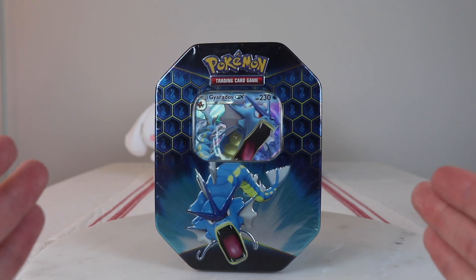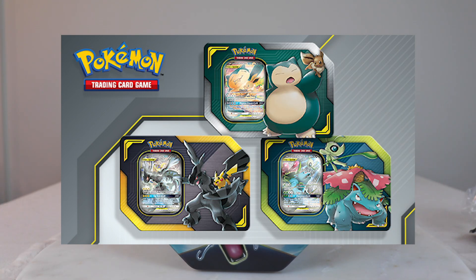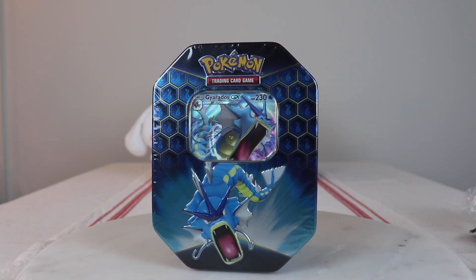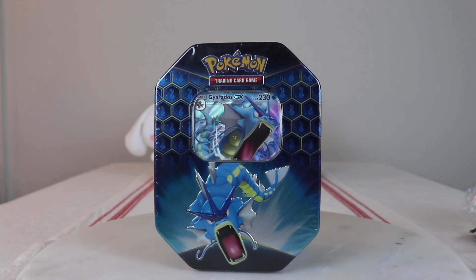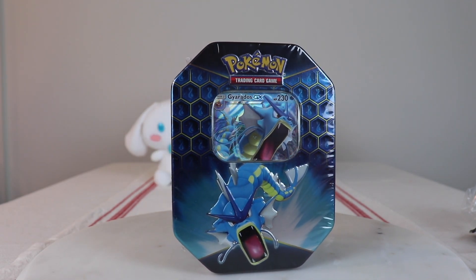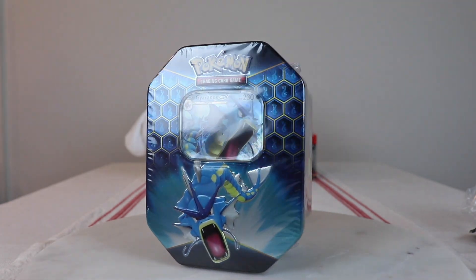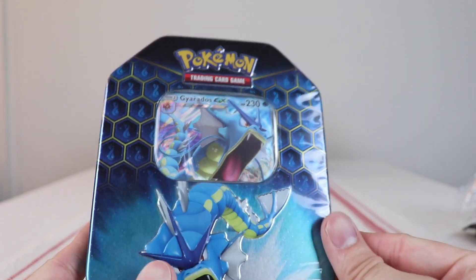They had them for like the Snorlax EV, Zekrom, Pikachu, Mew, Mewtwo, and tag team cards. They're bigger and have like an extra pack in them — so there are five packs. I don't know if they're gonna make a full move to those, but I'm not a huge fan because they take up more space. Volume-wise, there's a lot of unused space in there.